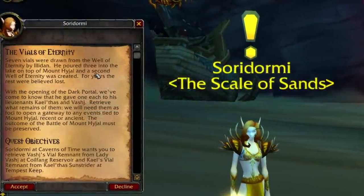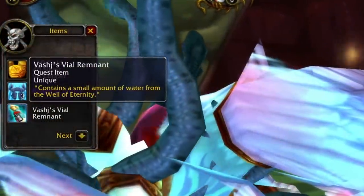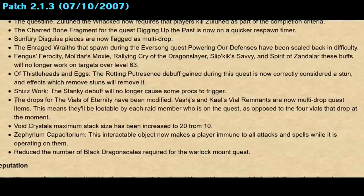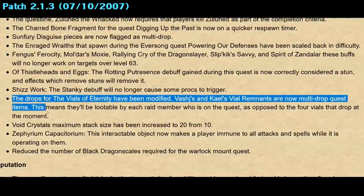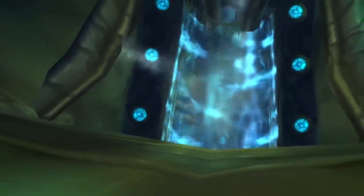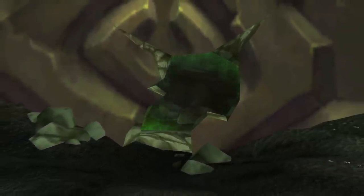For the Hyjal attunement, the vials that you loot from Vashj and Kael'thas got changed from only a few dropping per kill to one dropping for anyone who had the quest. This was a 2.1 change, which should translate to phase 3. Ultimately, it is up to Blizzard on when they decide to change all of this stuff — they have been wrong before, so it's something I'd advise you just look up if you're watching this video mid or late expansion.